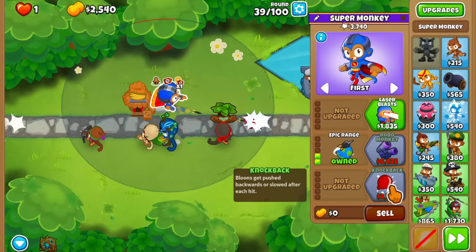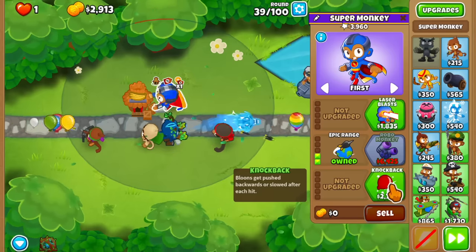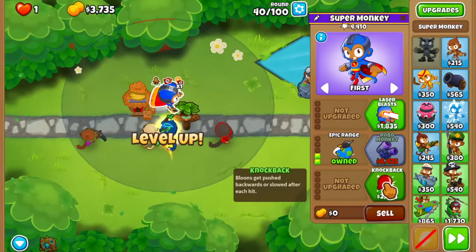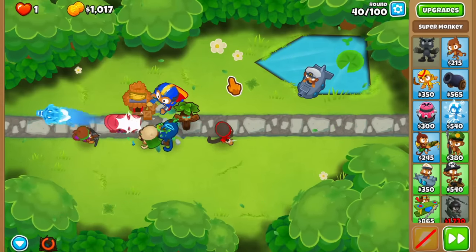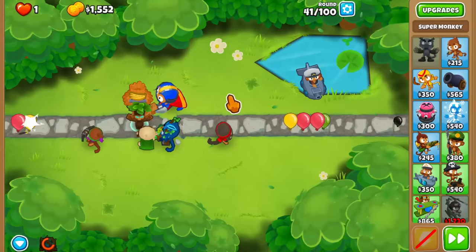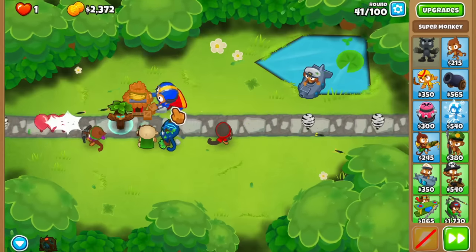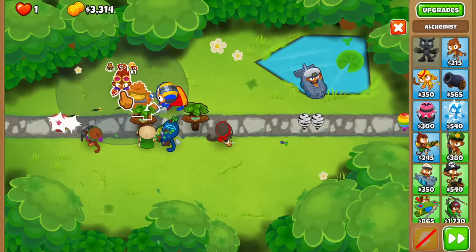The knockback is a really important upgrade for round 40. But then I'm thinking, what else are we buying besides the knockback? Because we're not going to have a lot of money left over. I'm going to wait for this round to end before buying it - this should be fine. Let's buy this thing and hope for the Brambles. The Brambles are in a nice spot and we have about $1,000 left. Oh wow, that was actually not even close. The extra Pierce did help a lot. Keep in mind Oban is not giving Pierce to the super - it's just the middle path epic range.